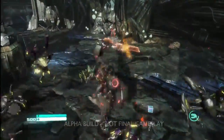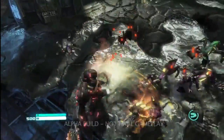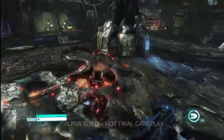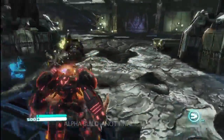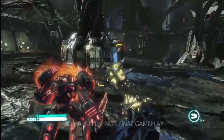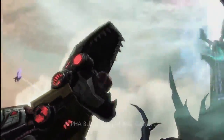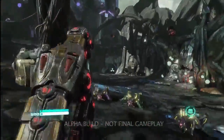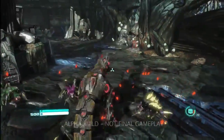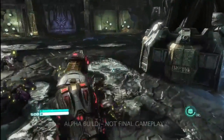One of the things that makes Grimlock so unique is that his playstyle is completely different from any other Transformer. You'll notice a rage meter in the lower right-hand corner of the screen, and as Grimlock defeats enemies that meter builds up. He can now trigger this amazing space T-Rex form. He's a god on the battlefield. When he is in his full Dinobot form, Grimlock has a completely different arsenal of attacks at his disposal.